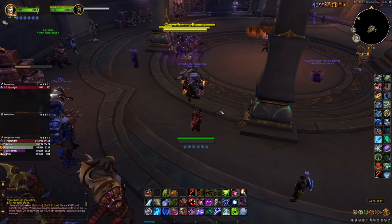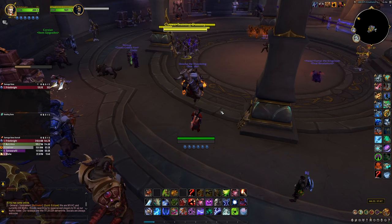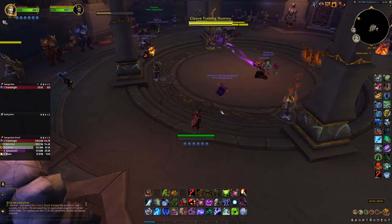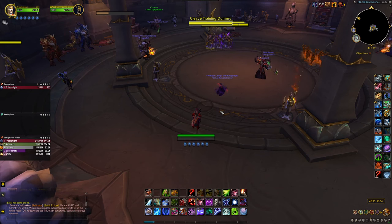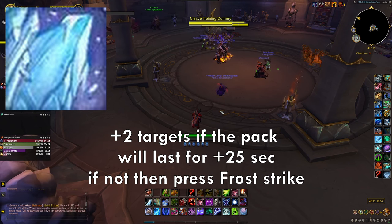Use Empower Rune Weapon with the trinket and potion, then use Death and Decay with Pillar of Frost at the same time — Pillar doesn't have a global cooldown. Use the Rime proc from Remorseless Winter to get your first Killing Machine proc, then keep hitting Killing Machine. Press Glacial Advance for AoE or Frost Strike for single target to generate more Killing Machine procs. Now, if you're fighting a pack of two to three mobs that will die very fast, it's better to press Frost Strike instead of Glacial Advance so you reduce Pillar of Frost's cooldown for the next pack.